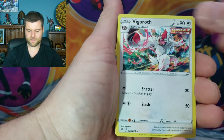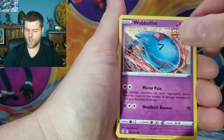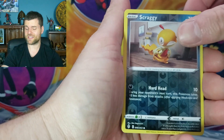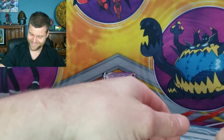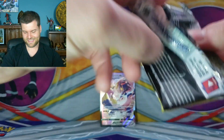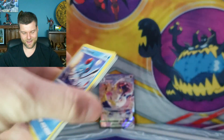Energy, Vigoroth, Avalugg, Rhydon, Hoppip, Lopunny, Rufflet, Dwebble, Scraggy reverse. Ampharos for the fourth time. Evolving Skies, you are a beast, I gotta say.